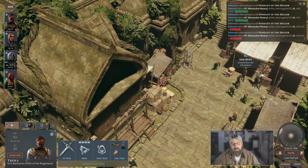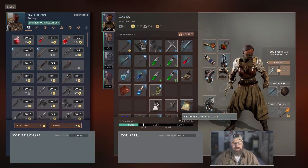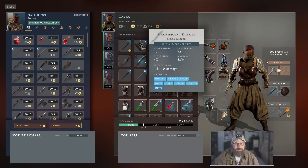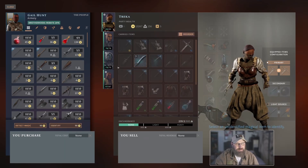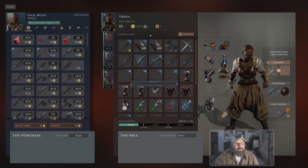We have to carry all our own crap now, since I accidentally pissed off the foragers. Oh — a Magnificent Dagger. We've got to get that inspected. Plus two!